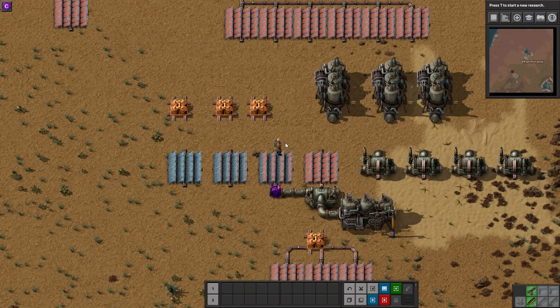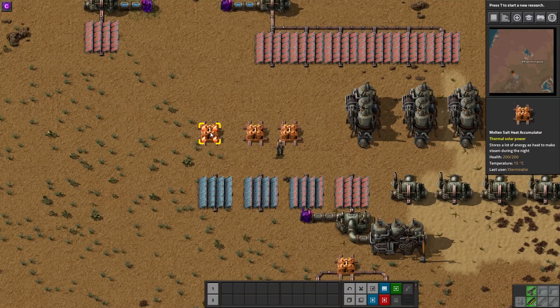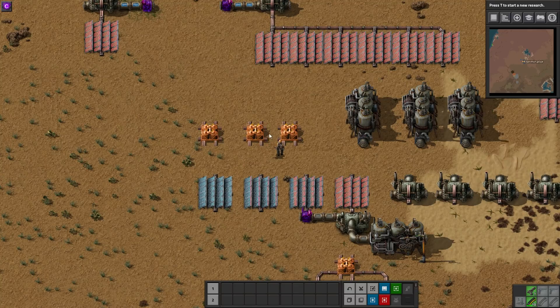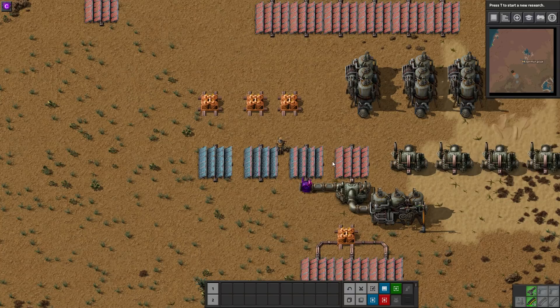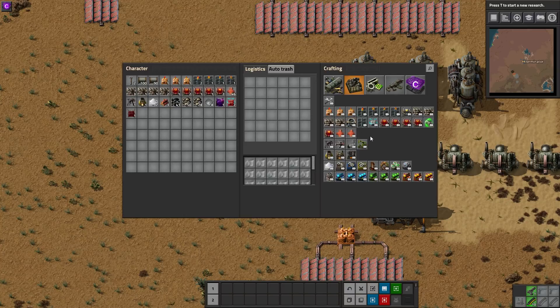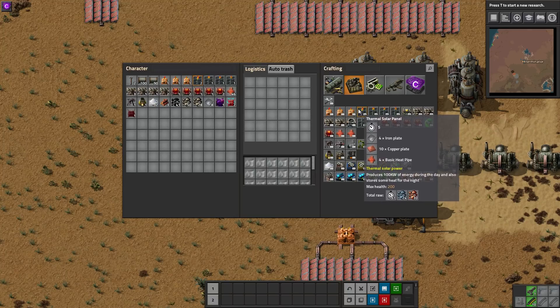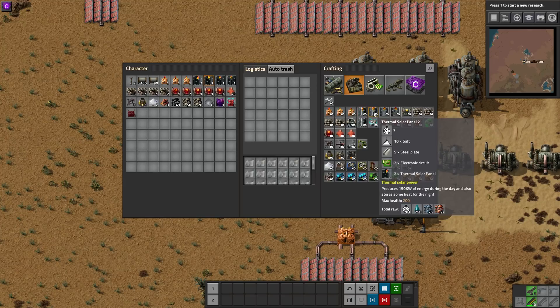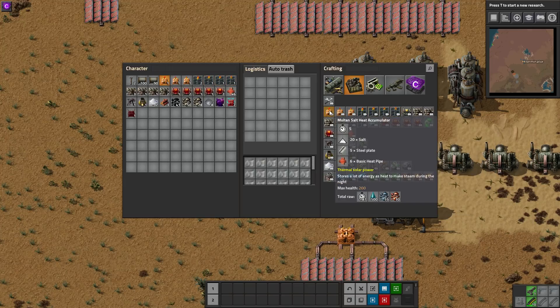These panels basically pull in and generate heat, which can be sent down heat pipes to heat exchangers or these special molten salt heat accumulators. There are multiple versions with three different levels, each storing more heat. Looking at the solar panels, this level one generates 100 kilowatts of energy during the day and stores some heat at night; level two does 150, level three 200, and level four 250.